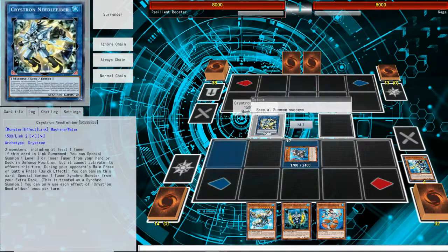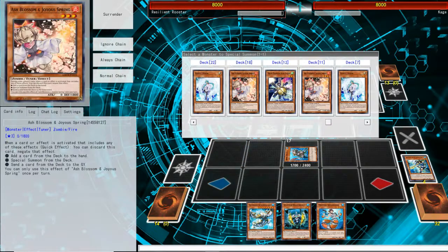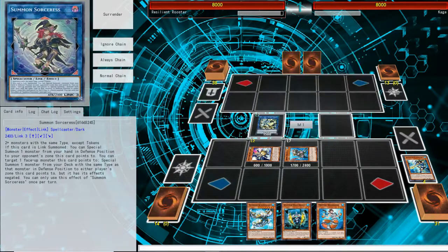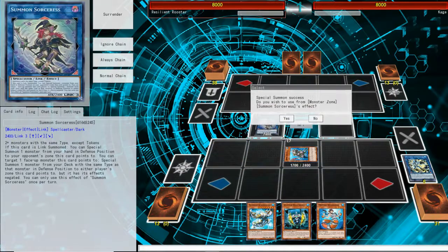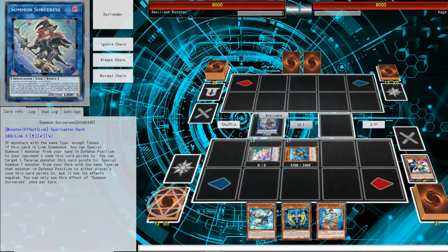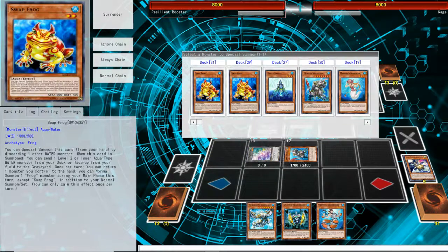Once you make Needle Fiber, you're going to use its effect to special summon the O-Lion. O-Lion is a machine, but what we're going to do next is link again to Summon Sorcerer. We're not going to use Summon Sorcerer's effect — we're going to use the O-Lion's effect. You use the O-Lion, you special summon. Next, you're going to use Summon Sorcerer's effect to copy your Bystheus to special summon the Water type.